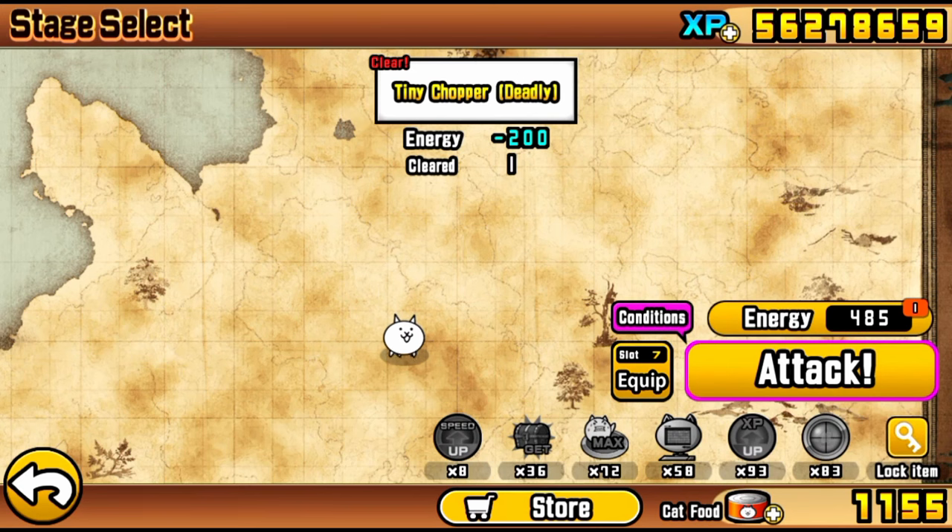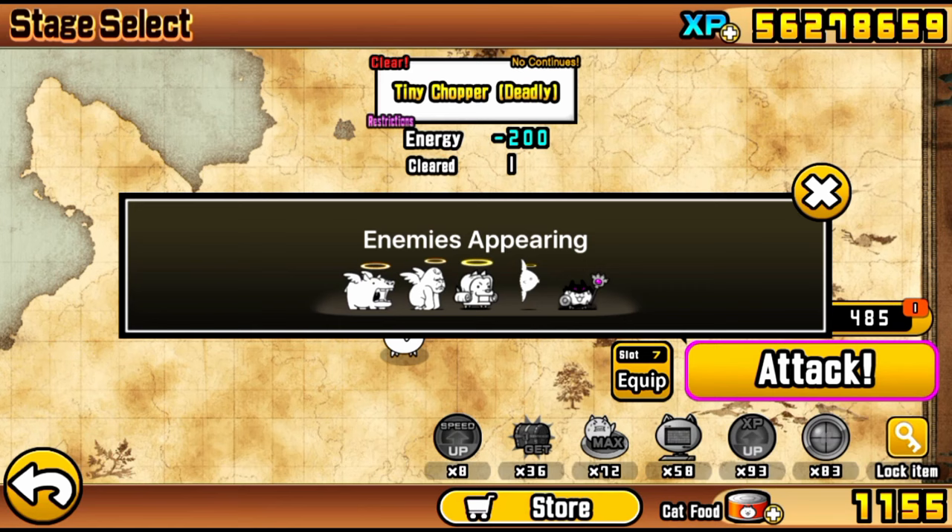Yo what's up guys, John Boogle here. Today of course we got Little Dark, a fairly simple stage once you know what to do and bring the right units, so of course we're gonna first hop into the lineup and then get into the strategy.